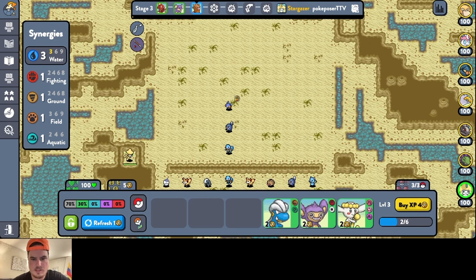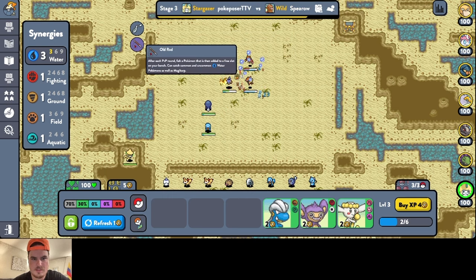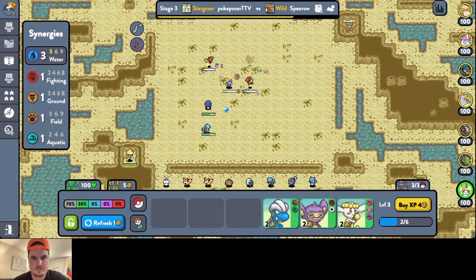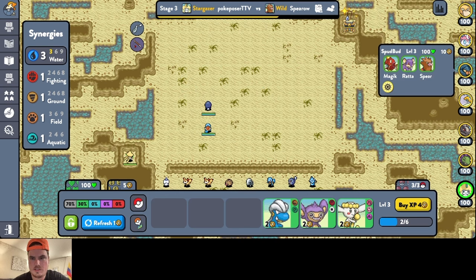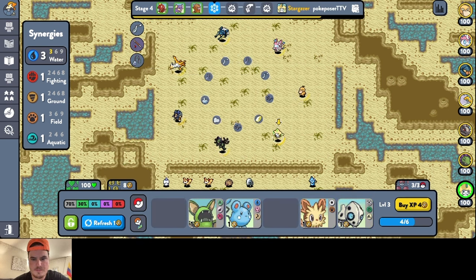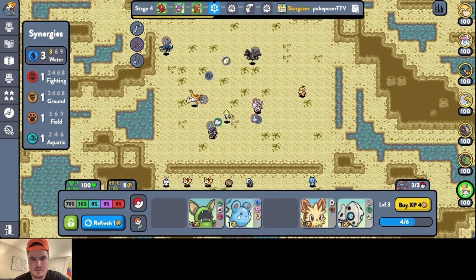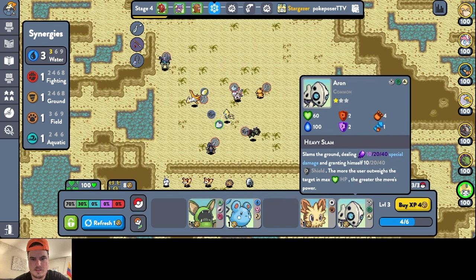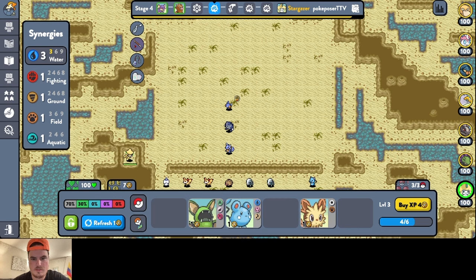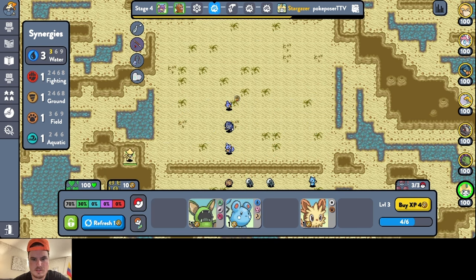This gives him — every time he takes damage, he gets a stack. Every two stacks you get a defense, an attack, and an attack speed. So that's nice. So in this next one we should get rid of some Pokemon so we can start getting something from this Old Rod. We'll keep the ground units and get rid of that. That looks good.